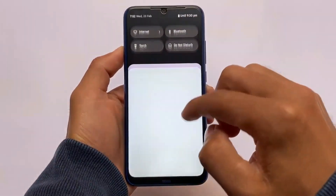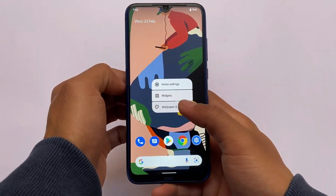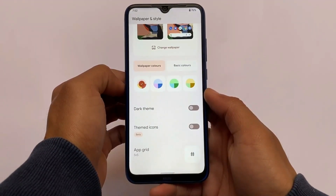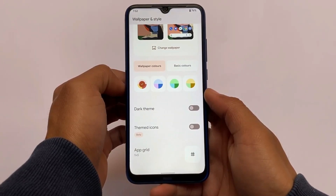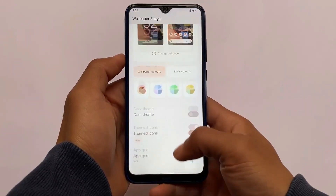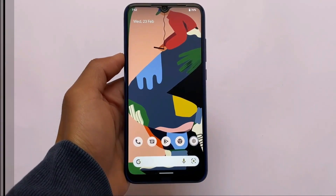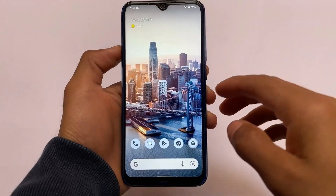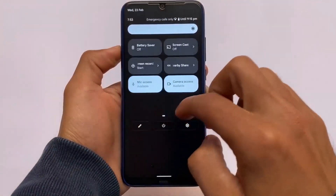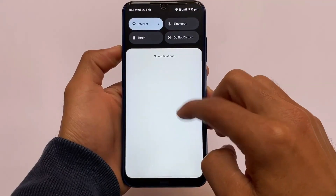Last but not least, we have Pixel Experience — we should not end this video without including Pixel Experience, because it was also one of the greatest ROMs. You can try out Pixel Experience if you don't need any major customizations or major UI changes — a stock feeling with all the Pixel features. Pixel Experience might be a very good choice for you. All of these ROMs' links and videos are available in the description. Thanks for watching, see you in the next video, goodbye.